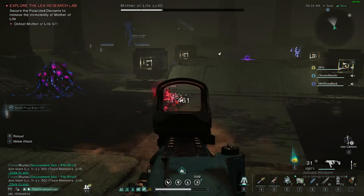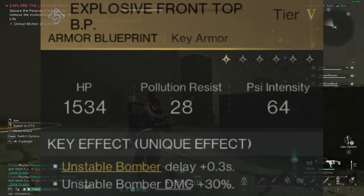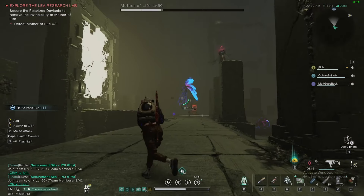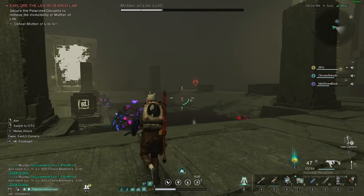Moving on to the key armor piece — the Explosive Front Top chest piece — which will give you an extra 0.3 seconds of Unstable Bomber delay and plus 30% to Unstable Bomber damage. This chest piece can also be obtained from the wish machine for 8,000 Starcrom.